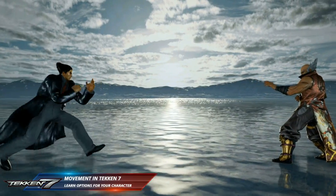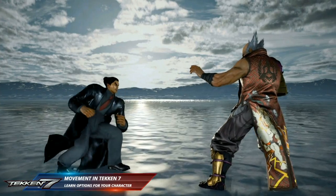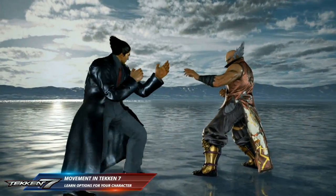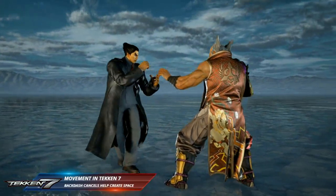There are various forms of movement, whether it's backdashing, sidestepping, or sidewalking. You have to use this movement to gain an advantage in the match and really prevent your opponent from overwhelming you. Here I'm showing some of the basic movement you can use with Kazuya and how you'll be able to react to that in gameplay.